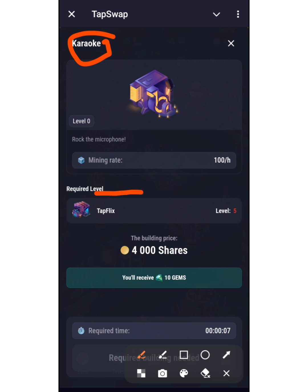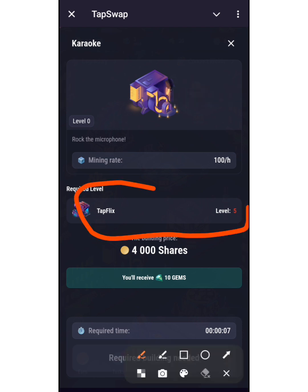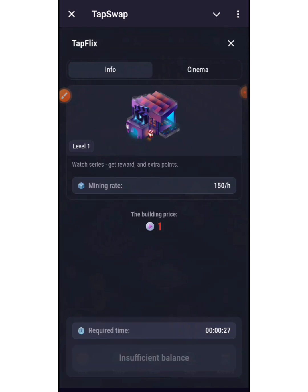To upgrade Karaoke I have to upgrade TapFlix to level five — you can see that. If you are familiar with Hamster Combat cards, you will know everything about this — it's just the same thing. Before you upgrade a card it requires you to upgrade a certain card to a certain level first. So to buy Karaoke, I need to upgrade TapFlix to level five. I found TapFlix and it's currently at level one, but I don't have sufficient balance to upgrade it.